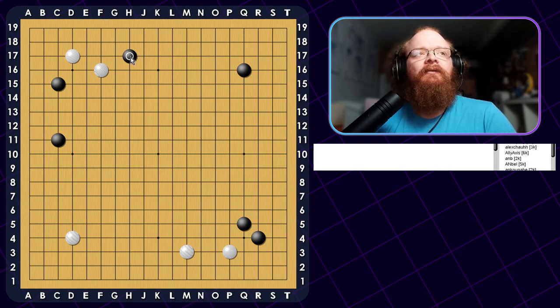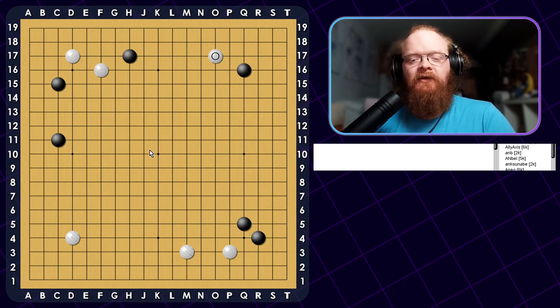He wants to pressure the group. The sort of common way to deal with this would be the kick, and then you do this Knight's Move here, and you just protect locally. Though he did play a 3-space here, so this is actually going to be slightly better for him. So I don't know if I like that as much. I think what I want to do instead is leave this and see what he can do to it, and I will just approach his corner instead. I'm going to treat this flexibly — let's see if we can learn how to do that in this game.